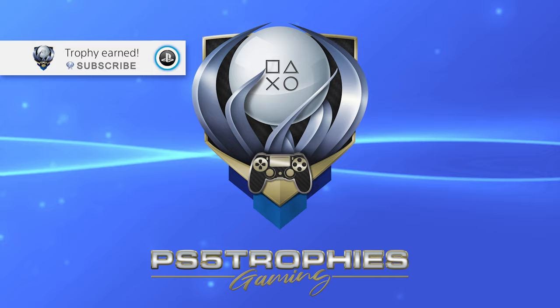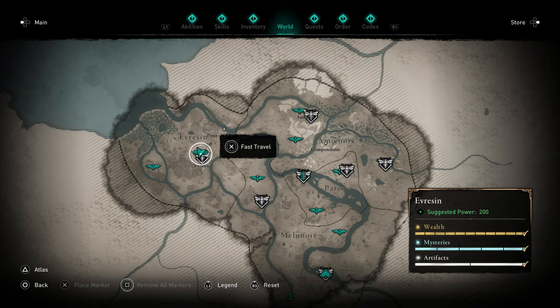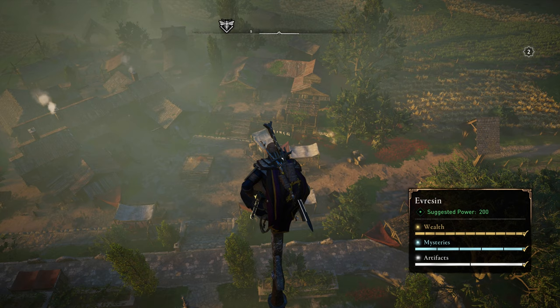This may be the cutest trophy guide I've ever made because we're going to walk around and pet four different cats. That's right, we're going to earn the 'Pat the Cats' trophy. This is the Siege of Paris, the second expansion to Assassin's Creed Valhalla. To get this trophy, we're going to travel over to Everison, the territory to the far west of the land, and specifically to the city of Everrow.